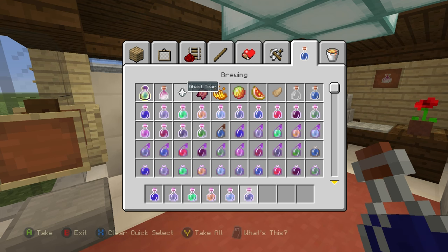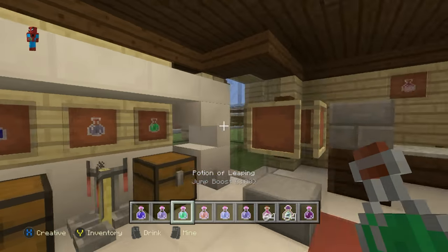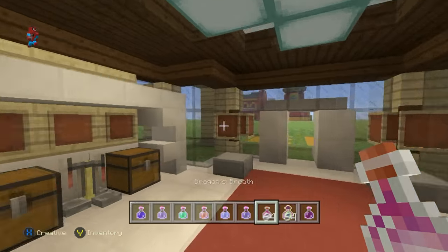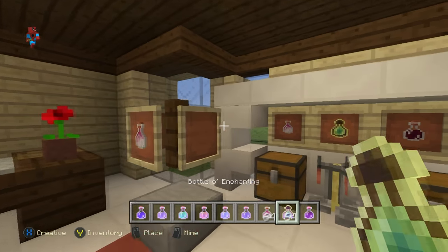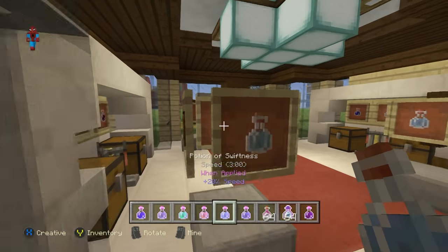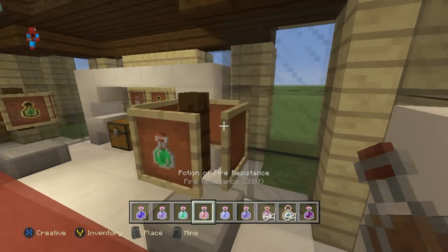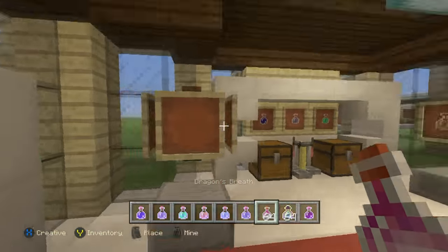Then it's just a matter of grabbing potions — loads of them, all different colors, all different varieties, whatever you want — and in some sort of order, or just randomly, completely up to you, place them around the actual shop. Anywhere that you have an item frame, throw a potion in. This is a very small pharmacy but it looks great — no wasted space in here.